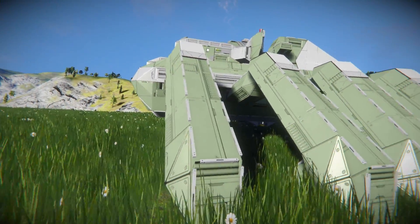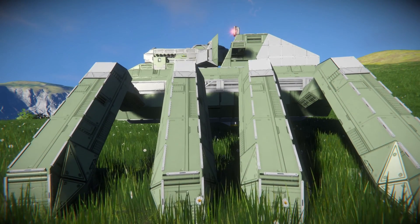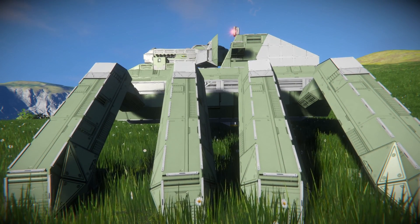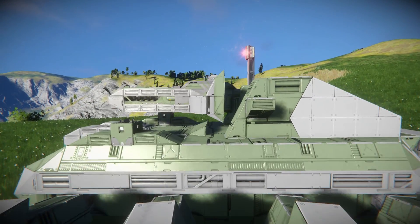Moving around to the side, we've got four legs on both sides, so we should be able to move at a nice pace. If you lose one or two legs it's not going to be a huge issue. Getting a bit closer to the main body, we can see how the railgun has been set up with a guard to protect the hinge that allows it to lift up and down.